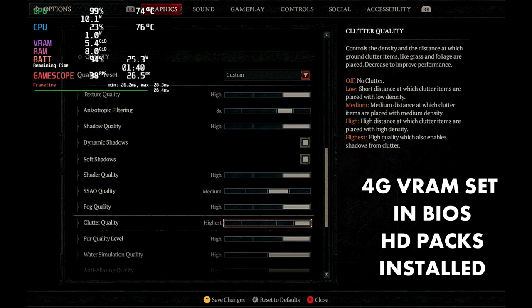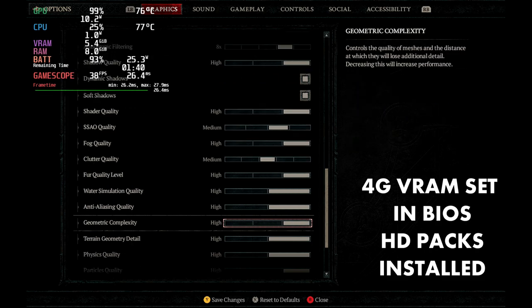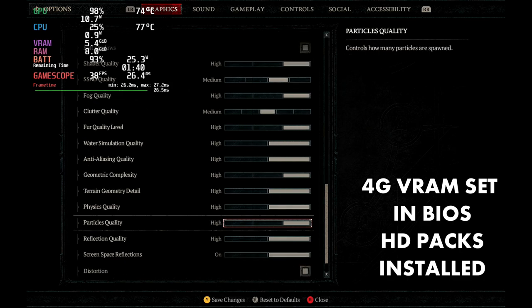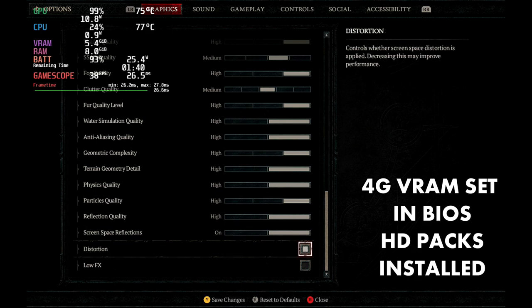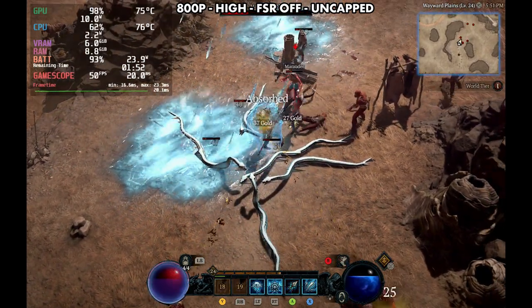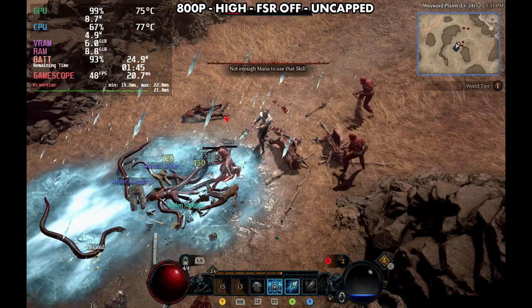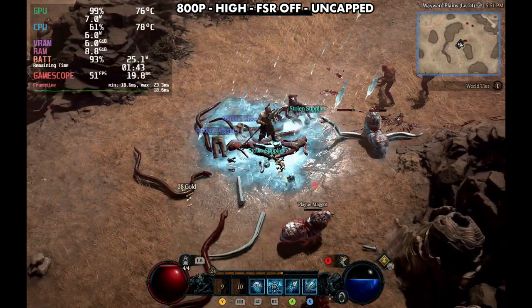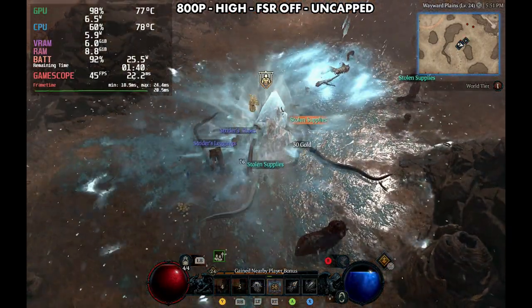Clutter quality you can turn down to something like high or medium — this is one I would choose to turn down just to help things out a little bit because it's not going to affect visual quality as much as some of these other settings. Anti-aliasing I'll leave up on high, and the only other change is we're going to turn off the distortion, which does help with performance. Screen space reflections I'll leave on because they make a big difference. This is me trying to squeeze as much visual quality out of this as possible, leaving FSR off, native resolution, pushing that GPU where I want it and hopefully having good frame times without a CPU bottleneck — and it does work really well.